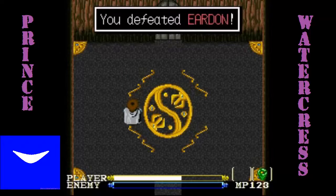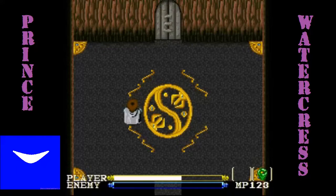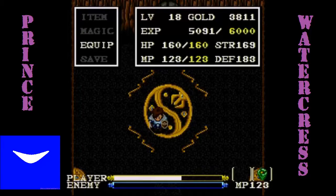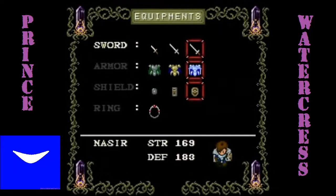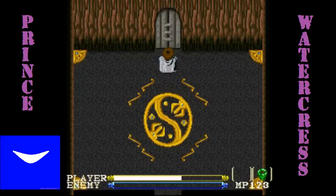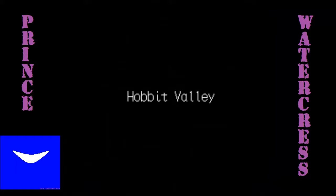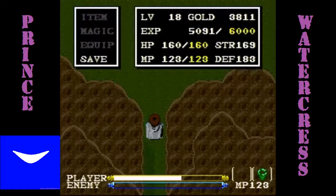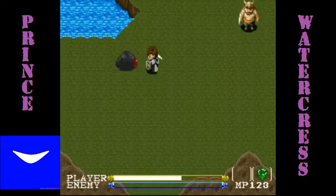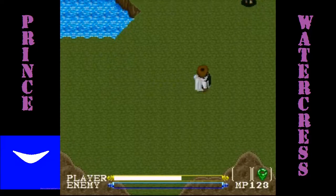I went up to level 18 — I have 123 magic points now. We barely made it to the next level, and I don't have the ring equipped, so that's good to know. All we have to do is open this door and we are now in the Hobbit Valley. I'm going to go ahead and save the game so I don't have to face Eerdon again. I'm surprised I beat Eerdon on the first try. And we have two new enemies here.